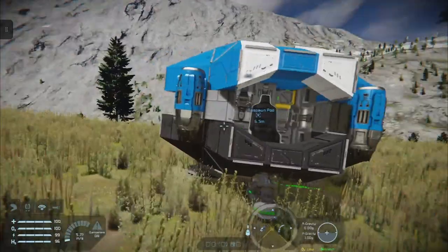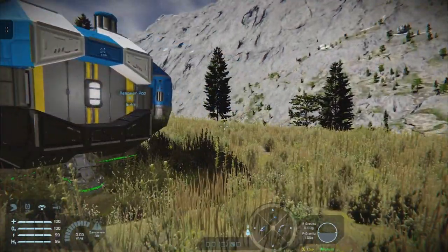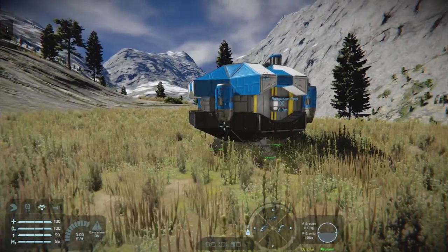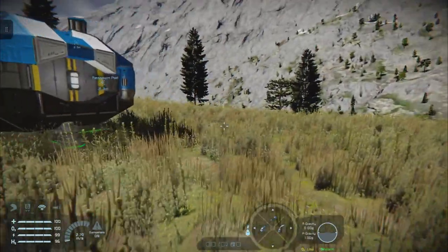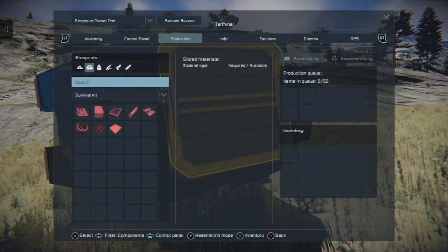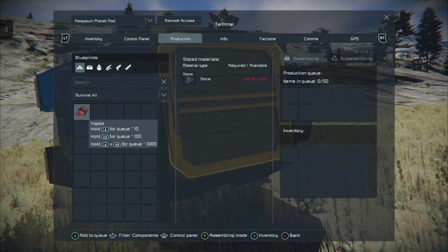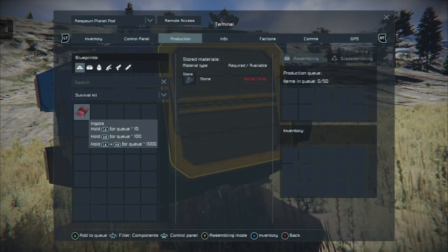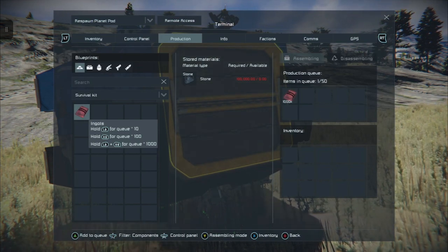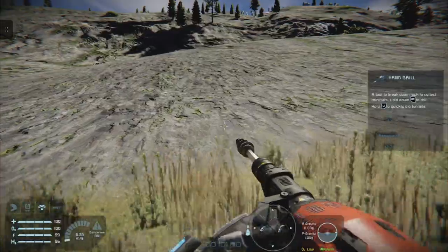What we need to do now is start looking at a temporary base - something that will give us a place to operate from with adequate power. This is the purpose of this video. Go into the survival kit, go to Production, and use the d-pad to switch from components to ingots. We don't have enough stone, so queue up about a thousand ingots by pressing both bumpers at the same time and pressing A. We need stone, and this is where our hand drill comes in.